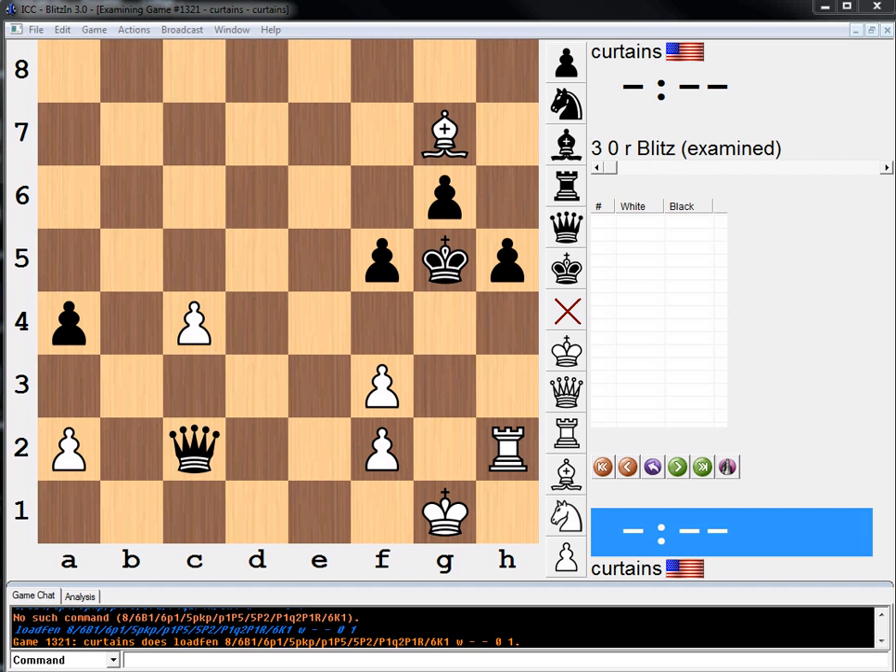Now, if we play bishop h6, he can play either king e5 or king f3. So it's not so tempting. Rook g2 just doesn't seem that strong to me.